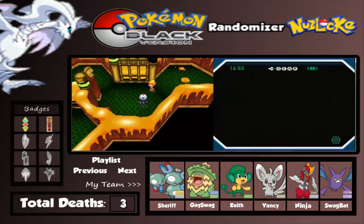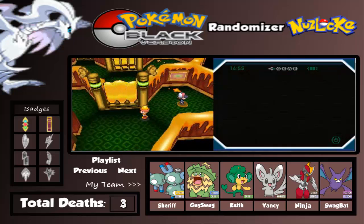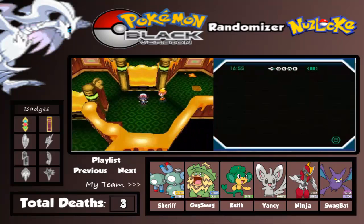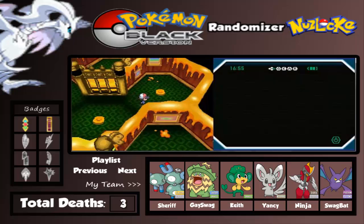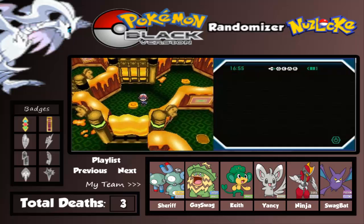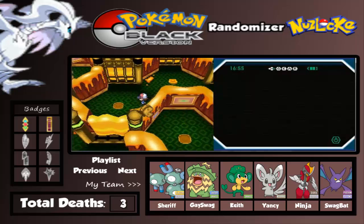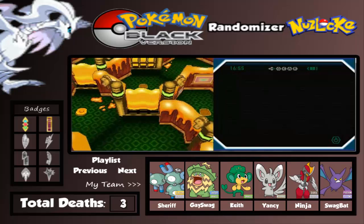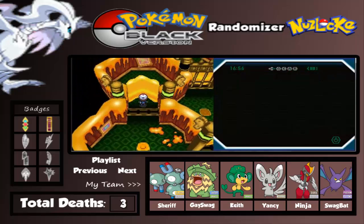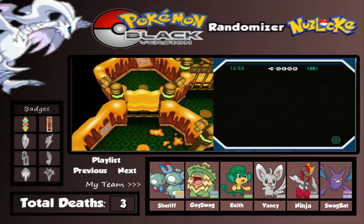There's another Harlequin. You have to press the correct button here to open the doors. Alright, going through the gym puzzle here. It's a bit tricky - wrong button. Be careful going through here. There's another Harlequin to battle.